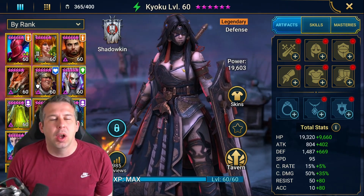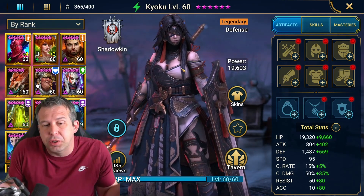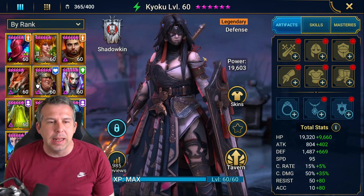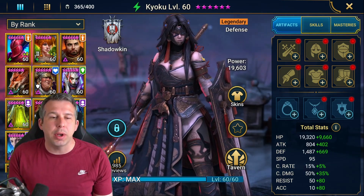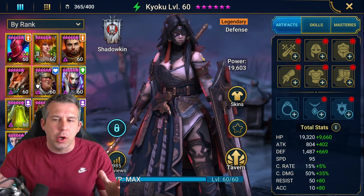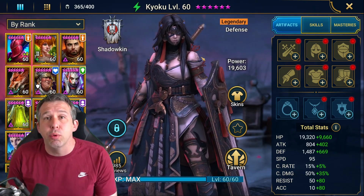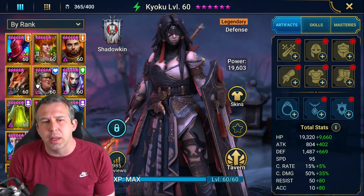Probably top three tank in the game for me. I think she's got a fantastic kit. There are three different things which she can do extremely well. She can be your clan boss champion that protects your team. I'll show you a clan boss team that this works with really well. She's a bit fiddly to tune into clan boss, but I'll show you a team that does work.